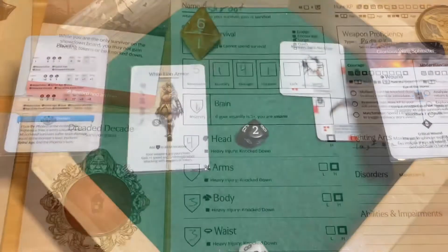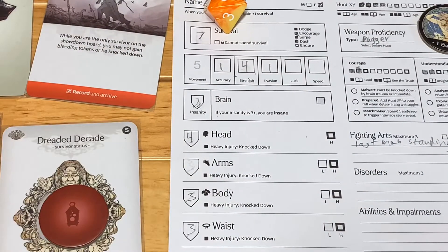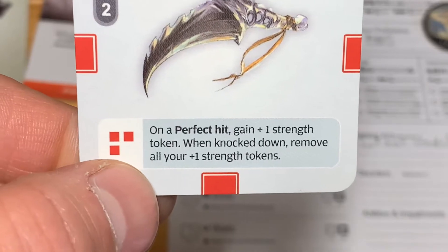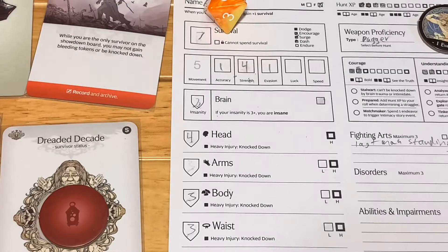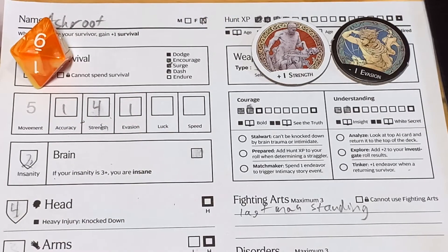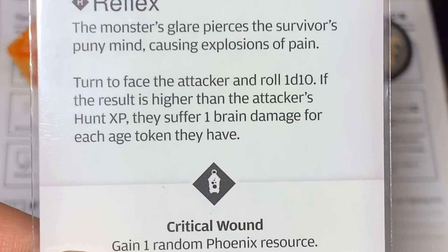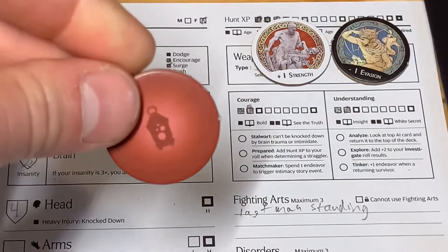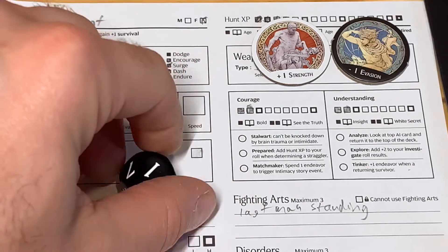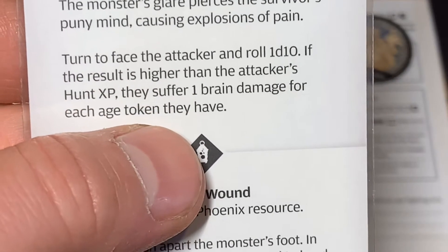Rolling the second hit location — we got a two, that's not going to wound, but the reflex still performs. I'm going to gain one more insanity, bringing me to two. I also missed that on a perfect hit with the cat fang knife, I gain a plus one strength token. When knocked down those are removed — but guess who doesn't get knocked down? Ashroot. So she gains a plus one strength token. Dealing with the reflex: roll a d10, if higher than attacker's hunt XP they suffer brain damage for each age token. I rolled a one — that's not higher, so I do not suffer brain damage. Because we hit the Phoenix once, we put a card in our wound stack.